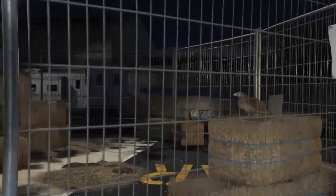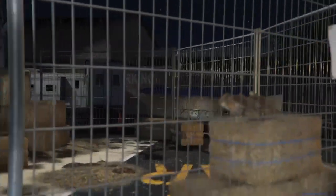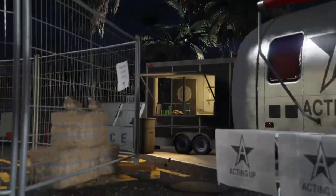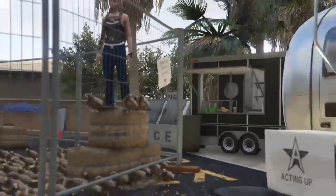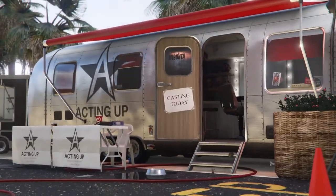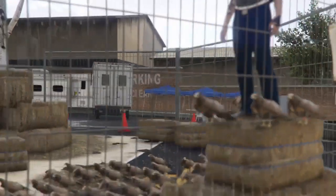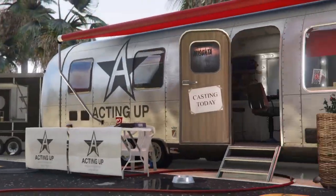Once you have both actors, flick between your online character and your bird — every time you go back to the bird it should duplicate. Tip number one: why isn't my bird duplicating? If your bird isn't duplicating, stop flicking, press circle to back out, go into story mode, then come back into director mode and try flicking again. If it still isn't duplicating, go back to story mode, start up the invite-only session again, start the time trial, switch to story mode, come back into director mode, and it should be duplicating. If not, grab the chicken hawk using the link in the description.